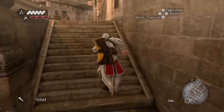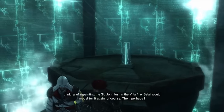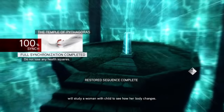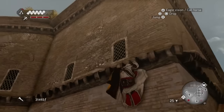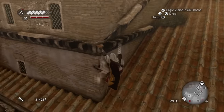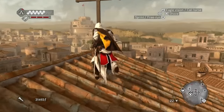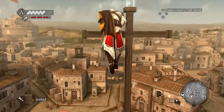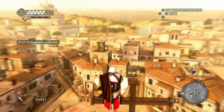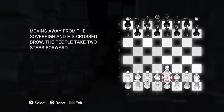With the main story finished, the next thing I did was complete the Da Vinci Disappearance missions. This was DLC in the original game but was added to the trophy list of this version. Then the real fun begins with the collectibles. Like Assassin's Creed 2, there's a trophy for collecting all of the feathers, but fortunately instead of 100, I only have to collect 10 this time. The glyphs also make a return with new puzzles to solve.